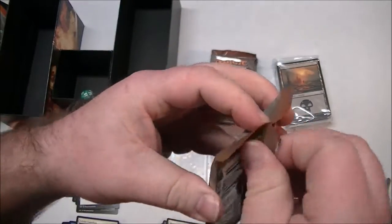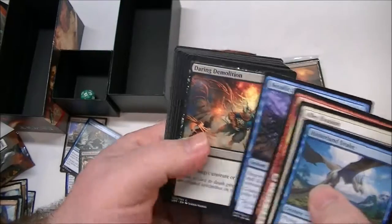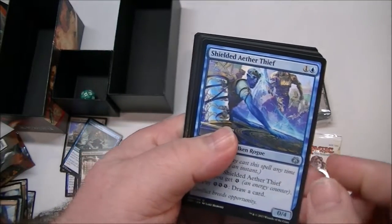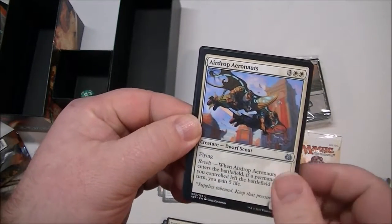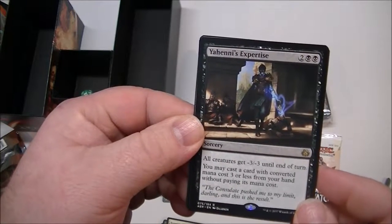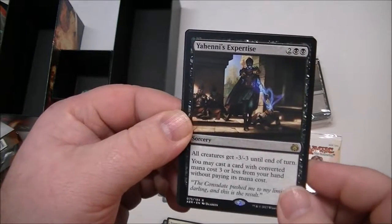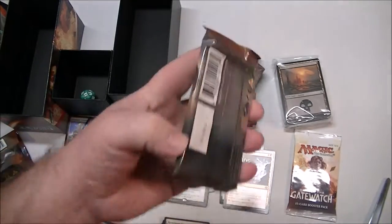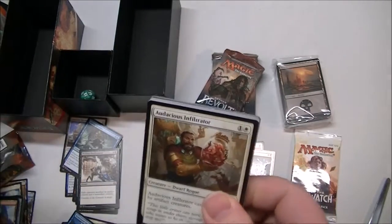Let's see what's next. Shielded Aether Thief, Efficient Construction, Airdrop Aeronauts. And our rare — Yahenni's Expertise. All creatures get minus one, minus one until end of turn. You may cast a card with converted mana cost three or less from your hand without paying its mana cost. Kind of neat. Island. Still waiting for that wonderful mythic — maybe it'll be a foil mythic. Wouldn't that be something?